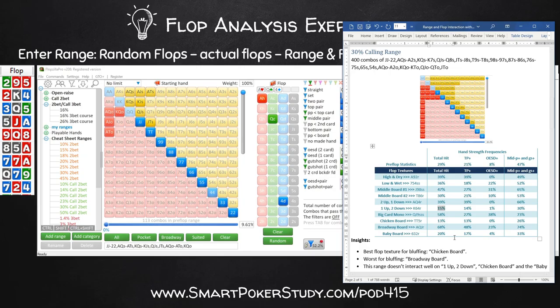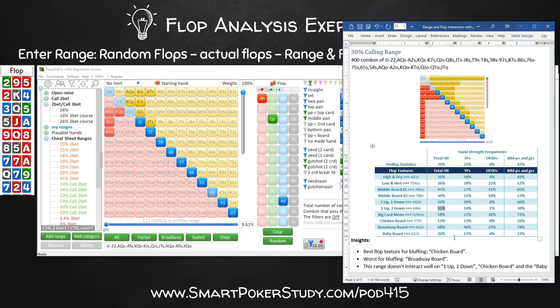Before today's action step, if you like what you saw using Flopzilla Pro to build your range and flop understanding, and want to learn how to use it even more, get my Flopzilla Pro course. You can learn it the easy way with 3.75 hours of do-as-you-consume instruction, guided step-by-step to build your skills and earn more profits. Go to smartpokerstudy.com/flopzillaprocourse. And I want to thank all my recent audience members who've purchased this course.